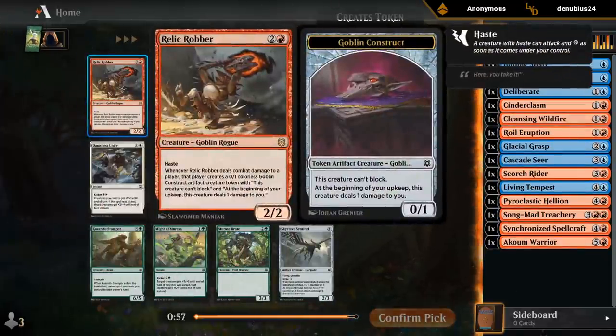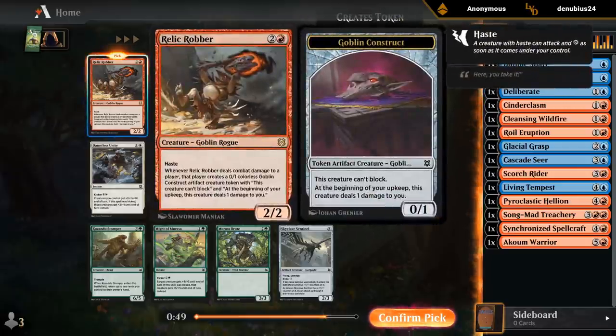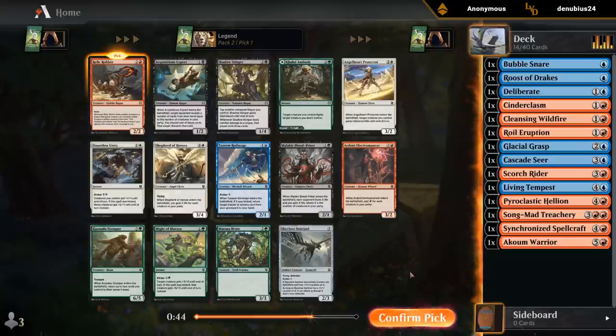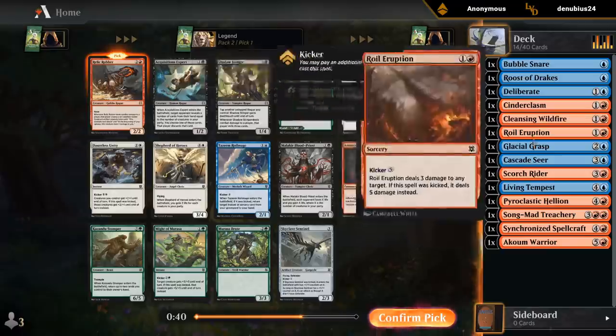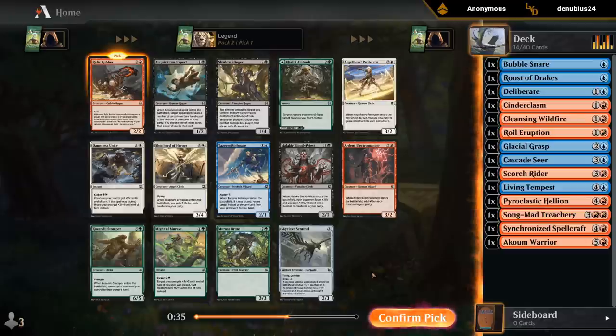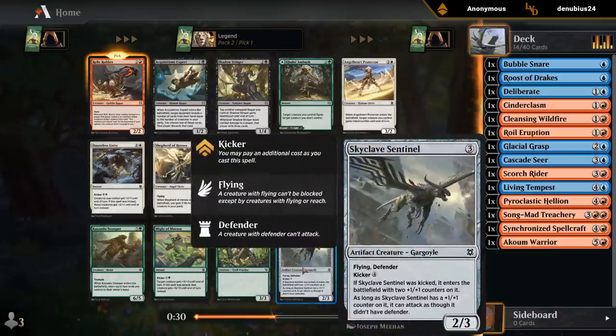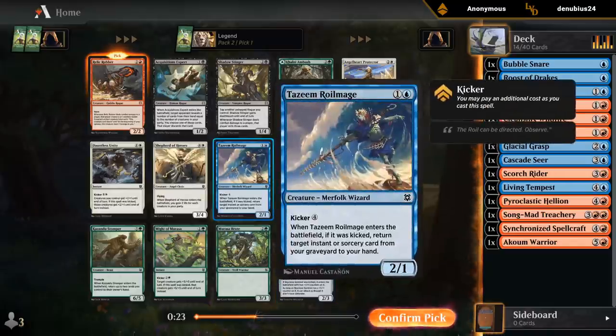I'm just going to take a Relic Robber here — great card. Don't have a ton of ways to ensure that the Relic Robber can hit the opponent and keep making those Goblin Constructs, but we can maybe pick up a Kite Sail or just more removal to clear a path. Glacial Grasp can tap a creature down, and we've got a Roiler option. Relic Robber is still the pick. I wouldn't be upset wheeling a Skyclave Sentinel — definitely a fine filler card, especially if we have some Kicker Synergy or a Royal Mage.